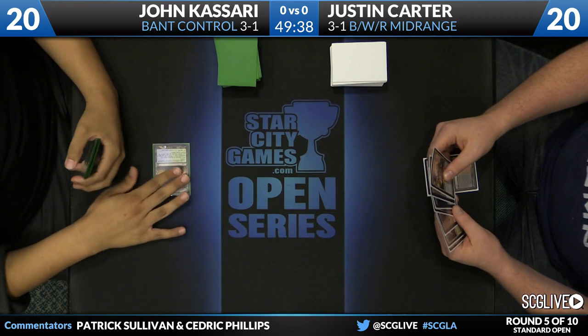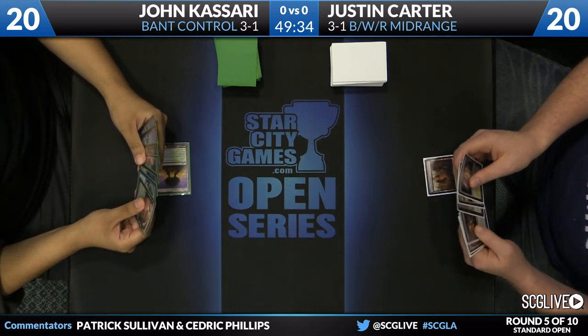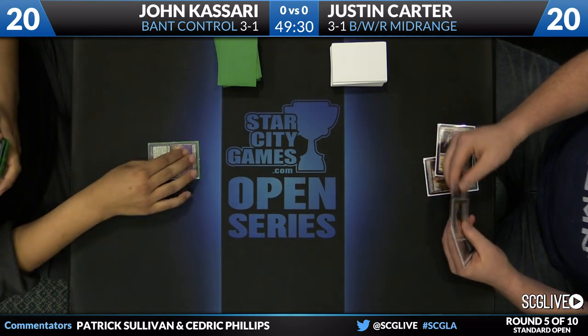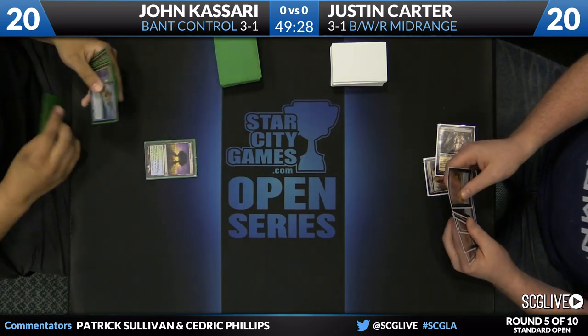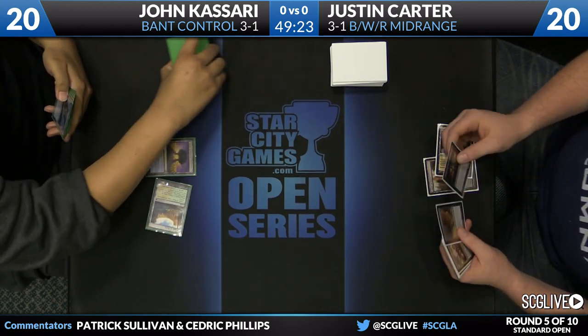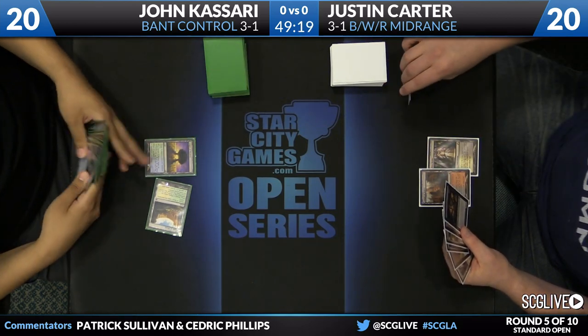We see some temples from each player to get things started here. We're going to see some cards that we don't see a lot of, actually. Bermaz from Carter's side. We've got Kiora from Kasari's side — one of my favorite cards from the new set. We've seen Kioras here and there in our Sandra Opens the last couple weeks, not to any great success thus far, but certainly one of the most powerful, most hyped cards in Born of the Gods.